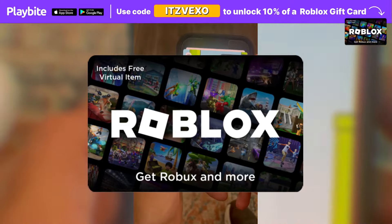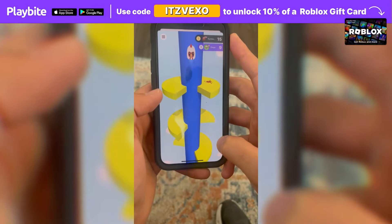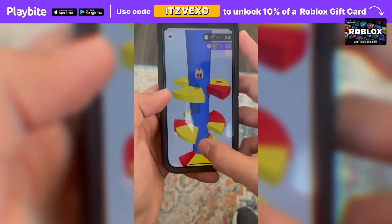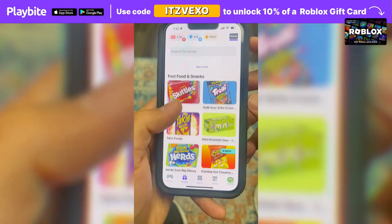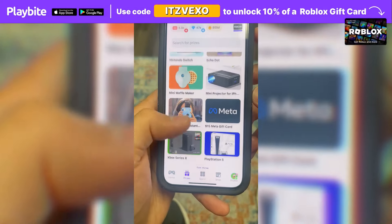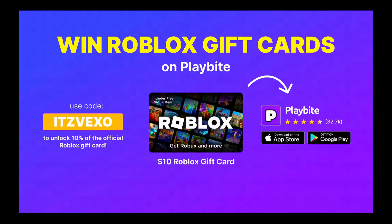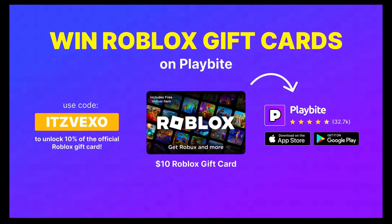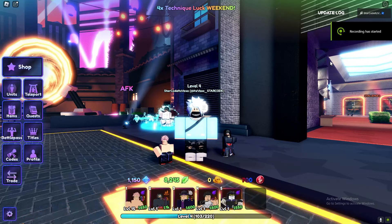If you ever need free Robux, download the app called Play. It's like an arcade on your phone — you can play fun games and win prizes such as the official Roblox gift card or any gift card of your choice. Download Play via the link in the description and use the code 'Vexel' to unlock 10% off a Roblox gift card.